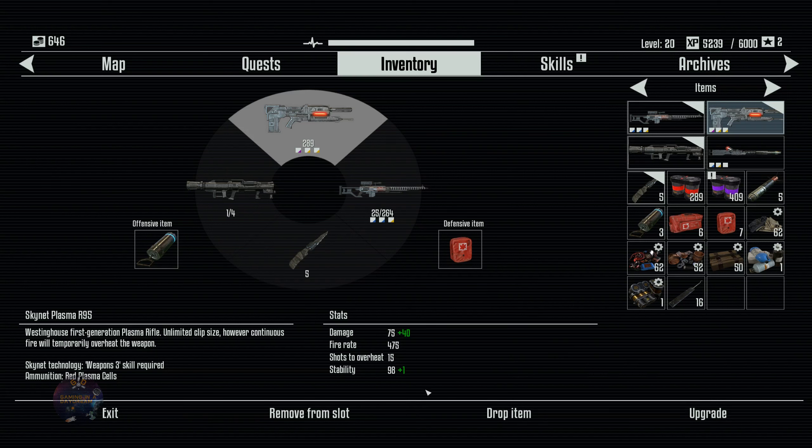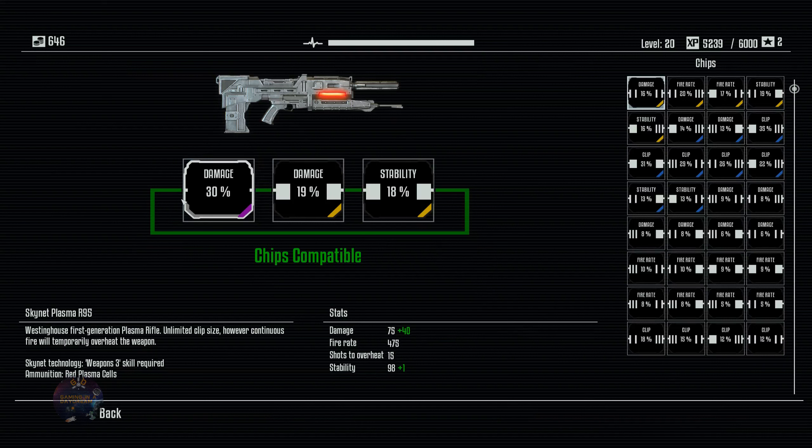Now you can see we do a little bit more — like 10 more points damage or something like that. It's not that great. But we already have the chip for any other weapon in the future. We will be able to switch it and use it. We had a 20% damage before, now we have 30% so we do a little bit more.